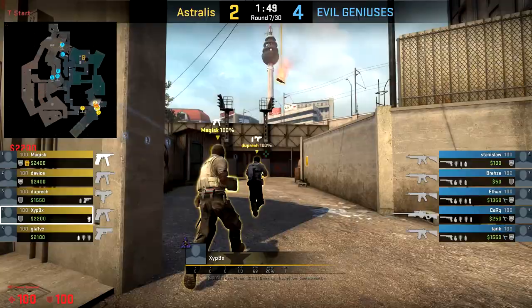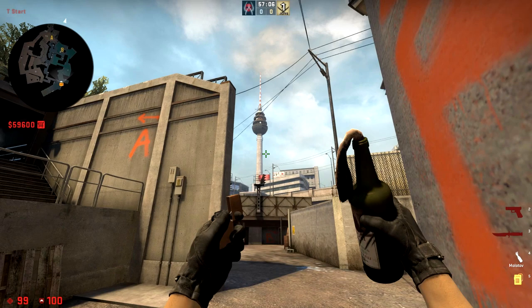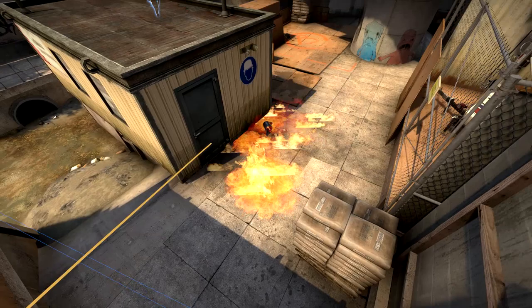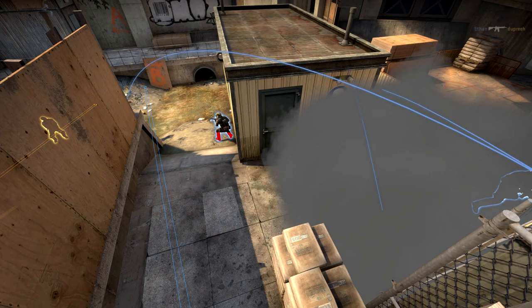Another different lineup he sometimes uses for a similar molotov with the same landing position: he comes over to the wall, aims up as shown, and releases with a left click throw while running. The placement is nearly identical to the previous lineup, however this one can be thrown a bit earlier in the round and doesn't require him to stop moving. This could be perfect for a fast short rush where every split second can make a difference.